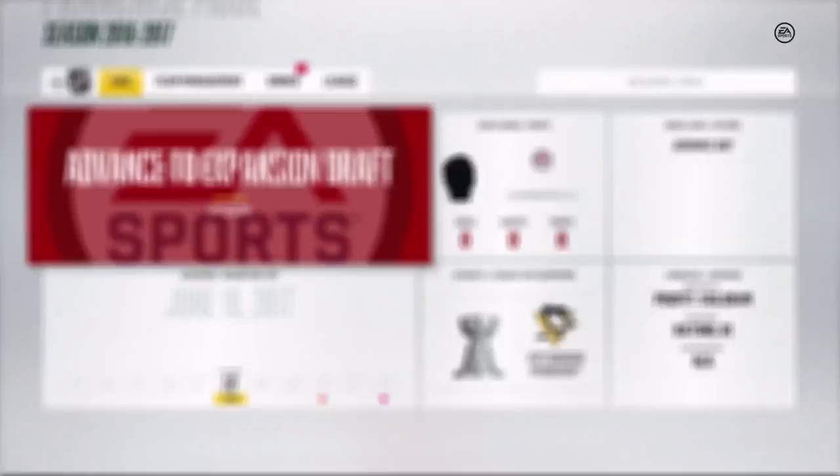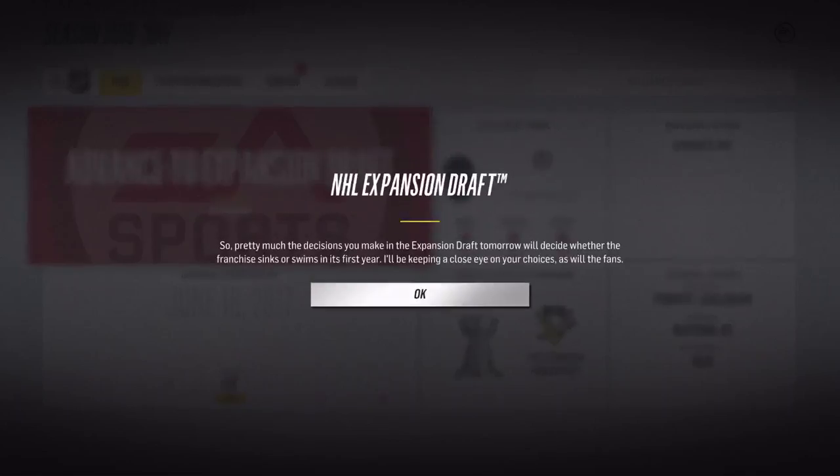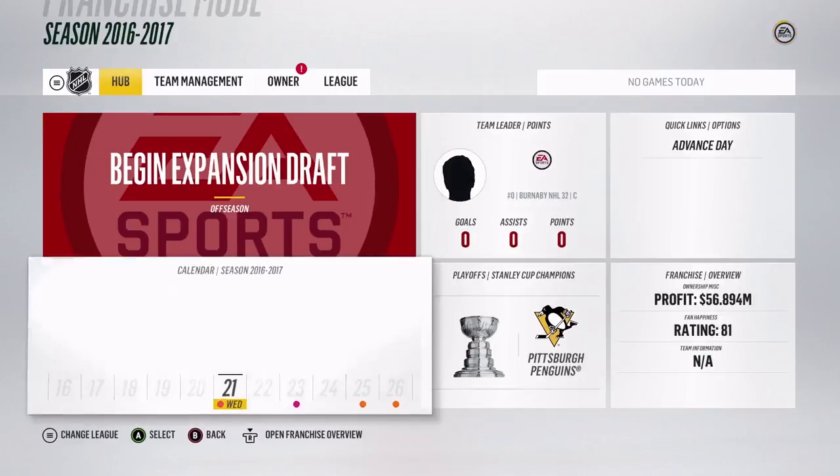The salary cap is 75 million. They redo the draft lottery, so Nolan Patrick could go to the Colorado Avalanche. We have the third pick as Burnaby - Vancouver still gets shafted at number four, Dallas moves up from three to two. It's going to change everything. I was kind of hoping they'd let Nolan Patrick stay on his roster. Also, Buffalo drafted Casey Middlestat but he went back to college so he's not even going to be in the game.